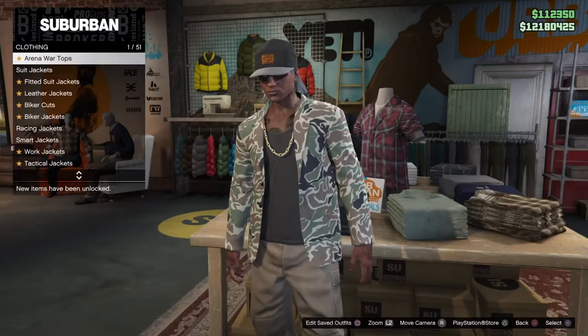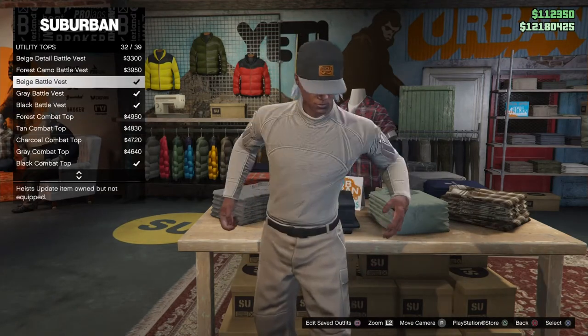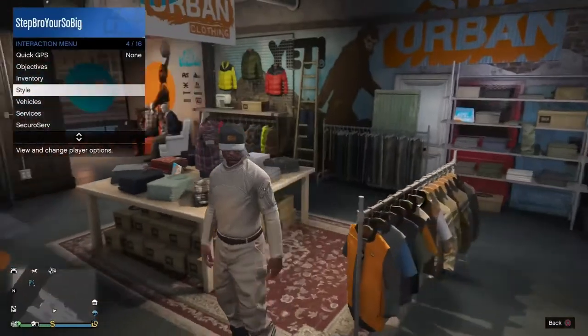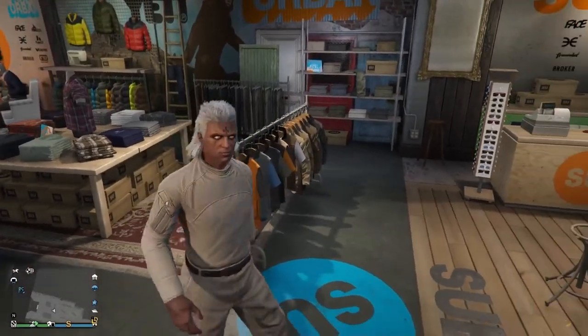From here, all we've got to do is go down to utility tops and scroll down until you find the beige battle vest. Then all you need to do is go to the interaction menu, go to accessories, add a rubber band and then put it back to none, so we'll get rid of that helmet.